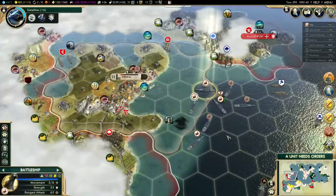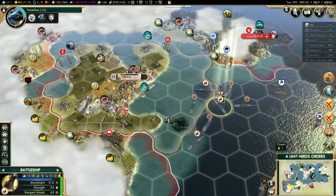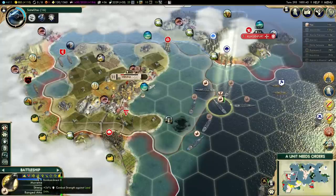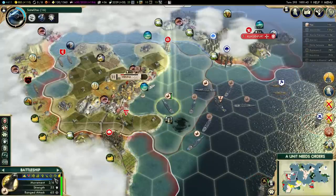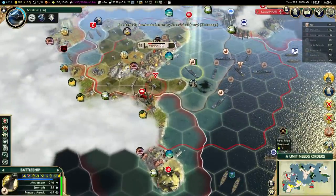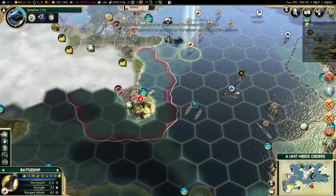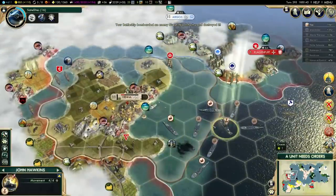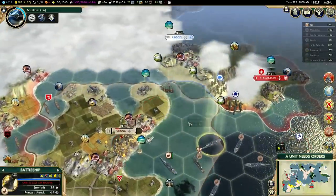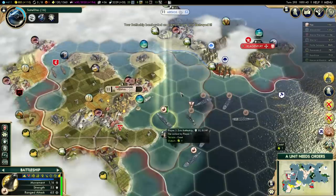There's another frigate up here as well. I should be able to get rid of the frigate and the great war infantry. This battleship has bombardment free and logistics, so that should be enough. There's an artillery unit over here, but I'll get rid of the frigate instead. I should be able to sink it in one shot — yep, it's down. So that went well.